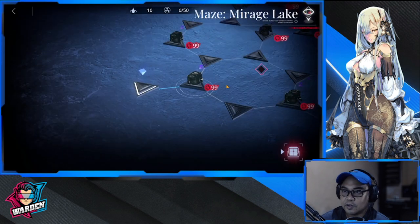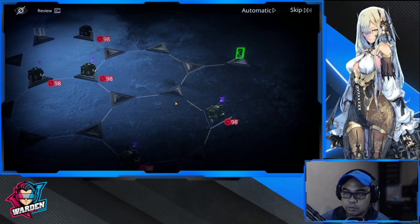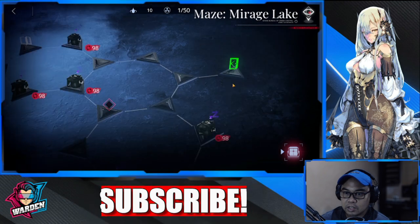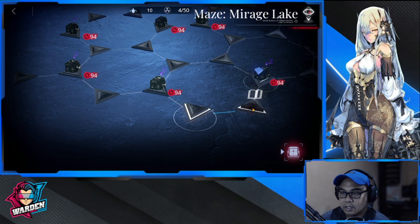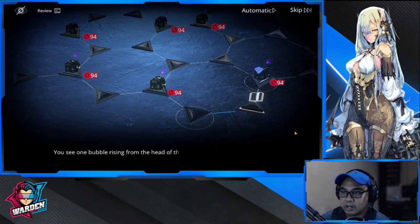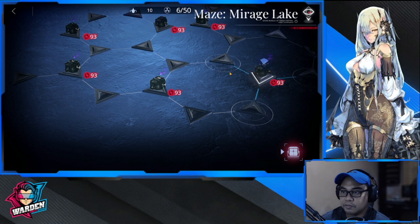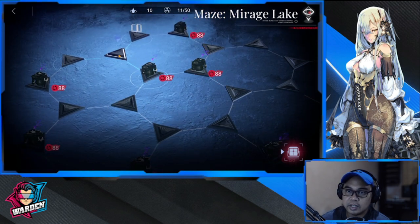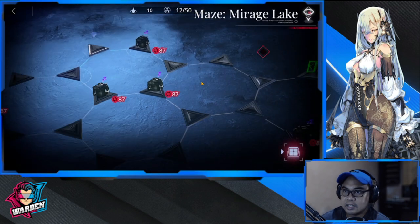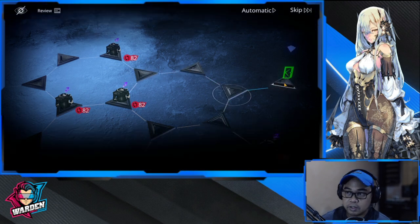This first maze is not going to be that difficult. You just have to make sure you clear and get those books. The turns are sufficient enough that it won't be closing for a while. Skip the cutscenes for everyone's benefit. The second book is up there — skip everything, then go straight. Once you've got the books, go straight to the green door.